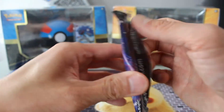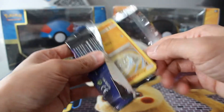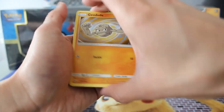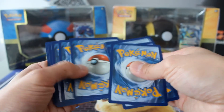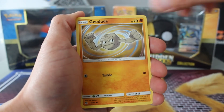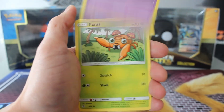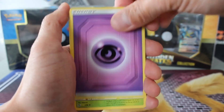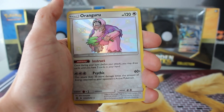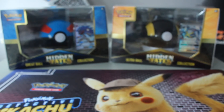And our last pack. We've got Paras, Metapod, Sabrina's Suggestion, Charmeleon, Oranguru, and a Kangaskhan. Nice — we did good.